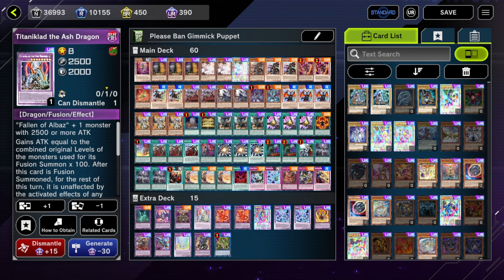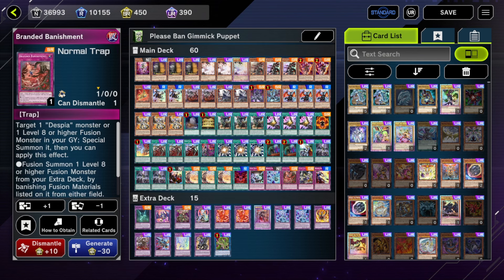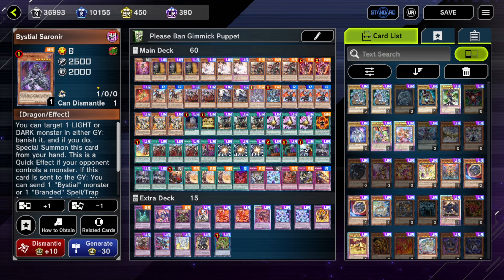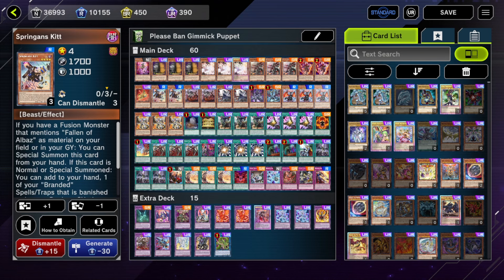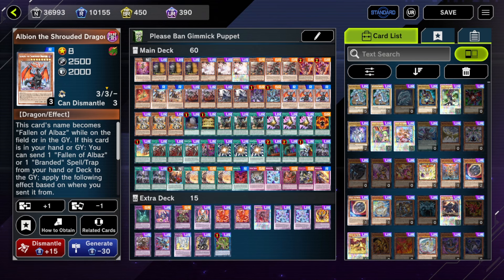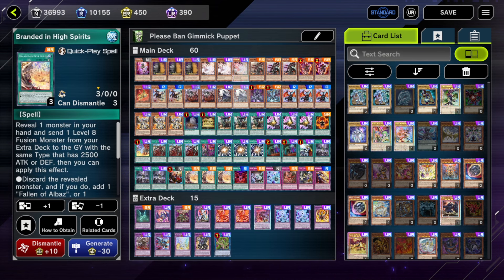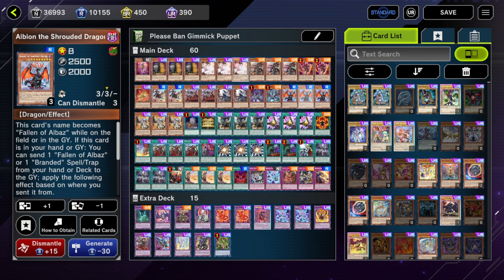I run two Quen so I can always have one to summon from the deck with Titanic Clad. When you play this deck long enough you realize Quen is honestly one of the best parts of your end board, so always having one available in deck is huge — you can use it to revive all your fusions. Three Albion, three Lubelion because these are all two-card combos with each other. Albion is generally the best one since it combos with everything for full combo, it's a Dragon for Branded High Spirits, and Branded High Spirits also combos with Bestials.